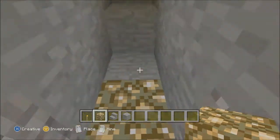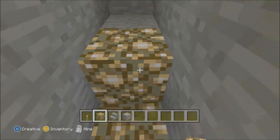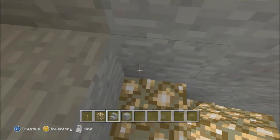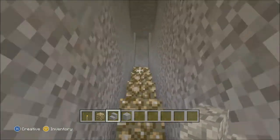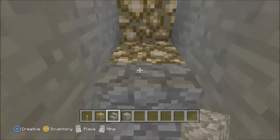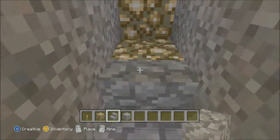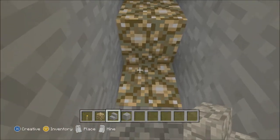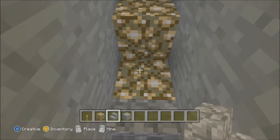When you get to the top, just go to the bottom of the stairs again, and in front of each glowstone put a stair, then keep placing that up to the top. You can see they're starting to glow already.